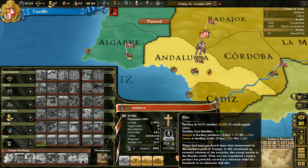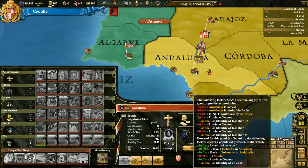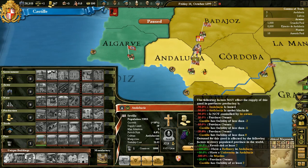Anything above 5% is a lot in this game, considering the sheer amount of provinces. Here we have the price — how much people are paying for it. You can see there's a lot of different things that may be affecting it. If Andalusia has been attacked, that's minus 90%. An effective way of ending a war and really hurting your enemies is blockading their ports, killing off their production and killing off the price of wine. So minus 10 if you have low stability, and so on.